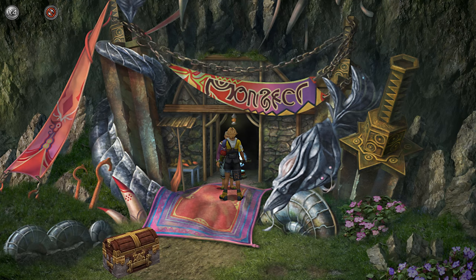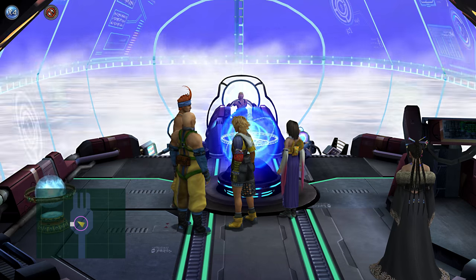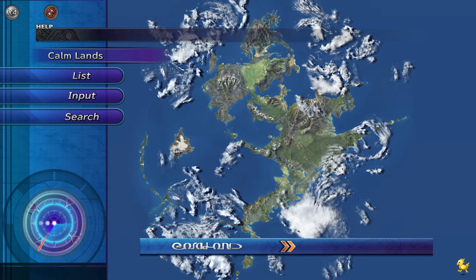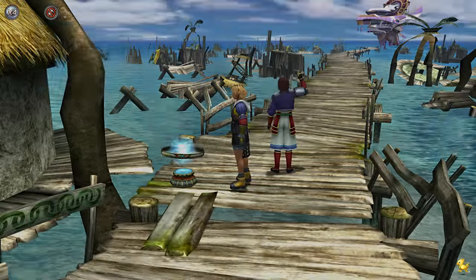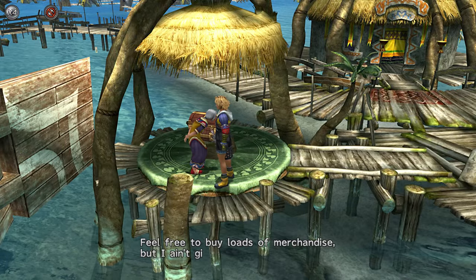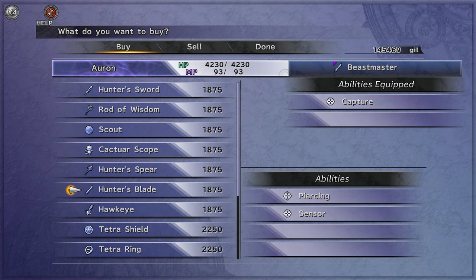Now you go back to the airship, and this time you head to Kilika Port. Go down here and talk to this old guy — or woman, I'm not really sure, I think it's a man.